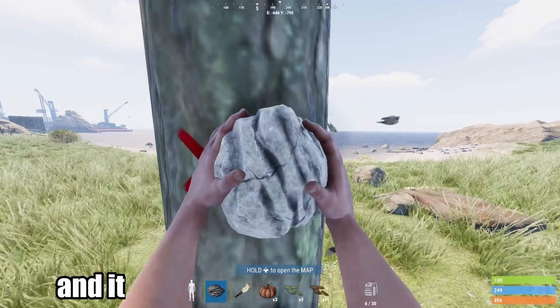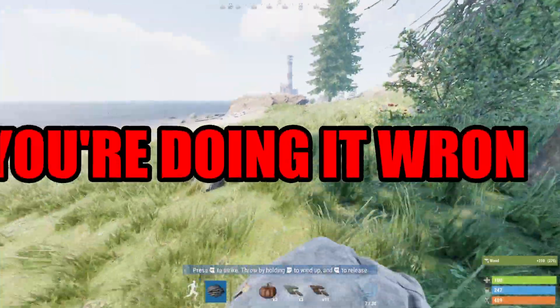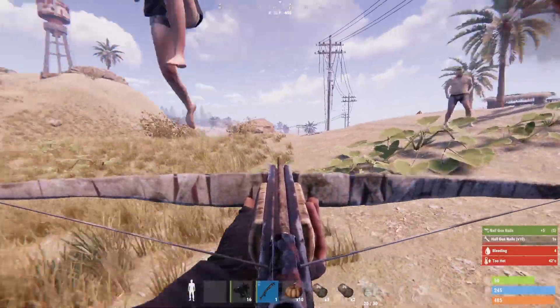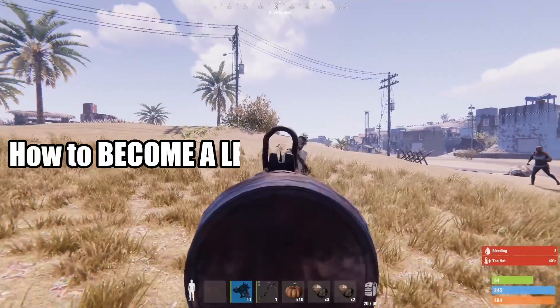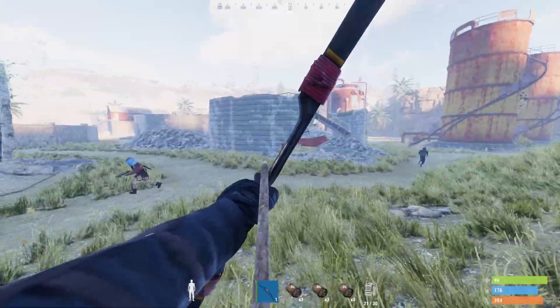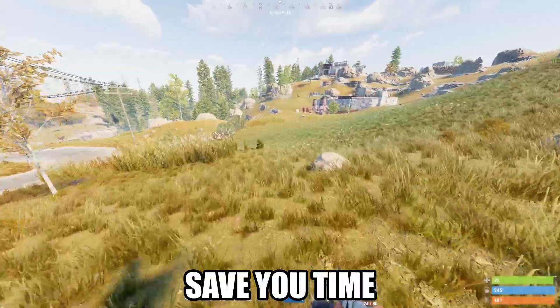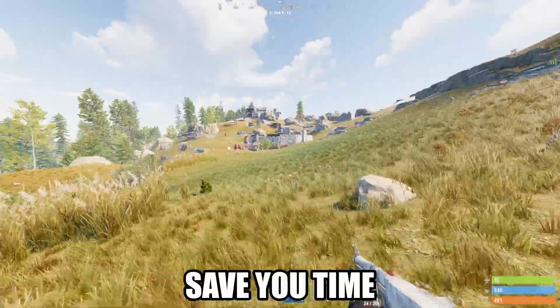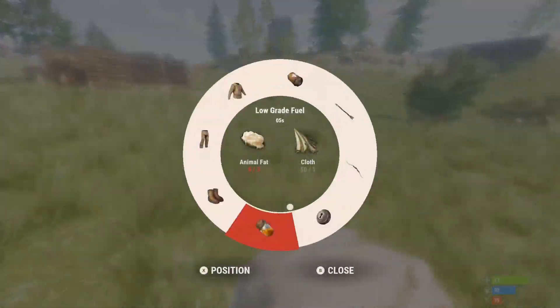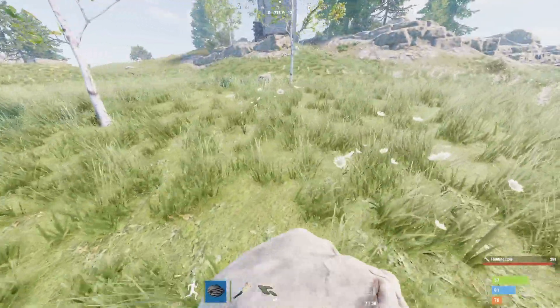If you're spawning into a new Rust server and it takes you more than five minutes to become a PvP force to be reckoned with, you're doing it wrong. In this video I'm going to go over how to become a legitimate PvP contender in under five minutes. This method is extremely easy, takes no time to master, and it saves you time. If you spawn into a new beach and start crafting a bow, a spear, or any sort of resource mining device, you're doing it wrong.